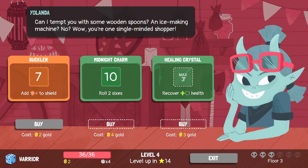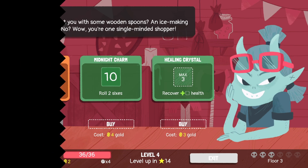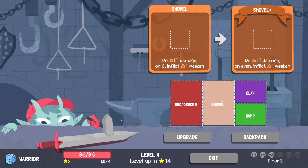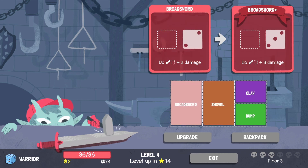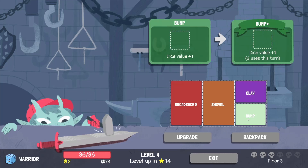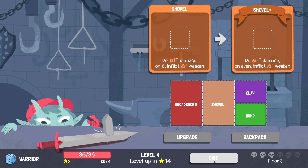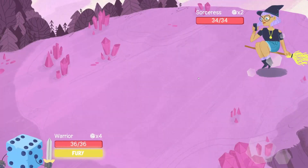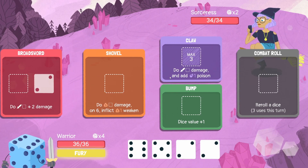Okay let's have a look what's in here: Midnight Charm — roll two sixes; a Buckler to add four shield; or a healing crystal. It would be nice to reduce some of these. Let's have a look at the upgrades. Shovel: on an even inflict weakness. Broad Sword just adds extra damage. I'm not sure how I feel about that one — let's go see what's in this chest first and then we'll take it from there.